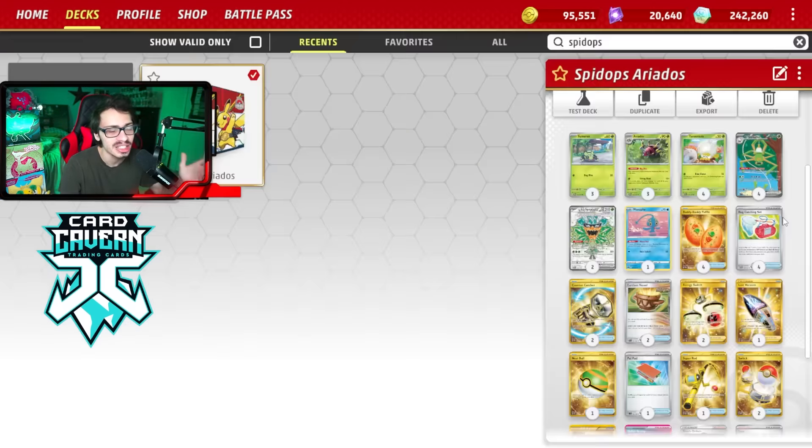Some changes you could make — I'm not playing Calamitous Wasteland but you could probably add one. Maybe cut down on the Ariados line to a two-two. You could also add a Calamitous Wasteland or two, play an extra energy, more Energy Switch, or Superior Energy Retrieval. I am playing double Counter Catcher and double Boss because our deck can lean into trapping stuff in the active.